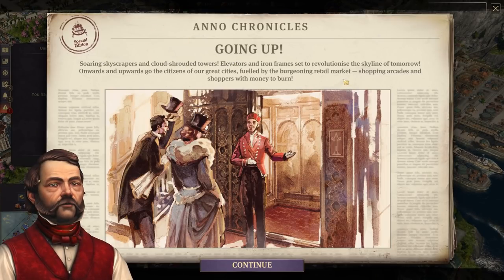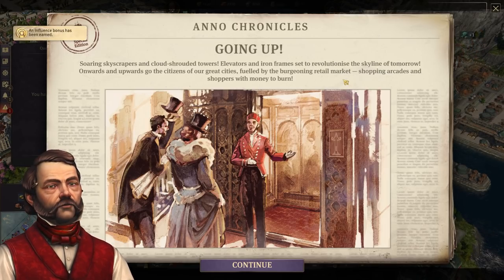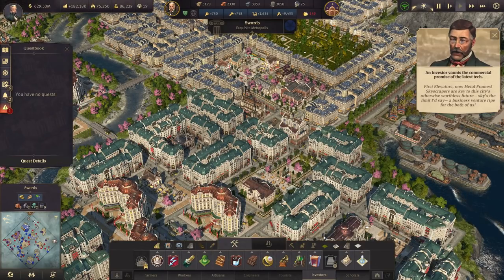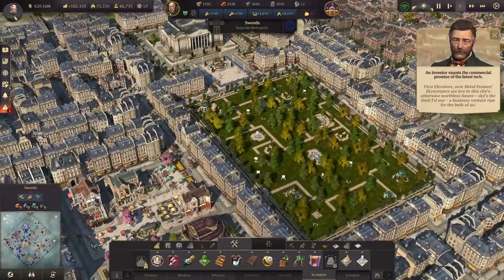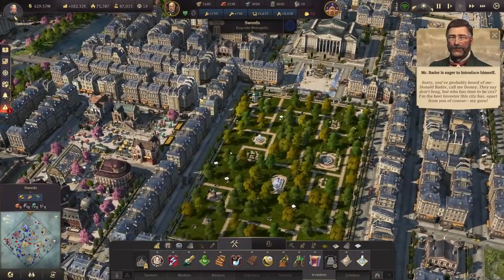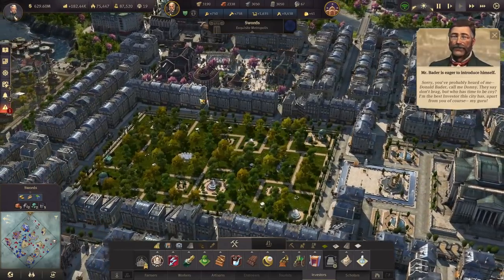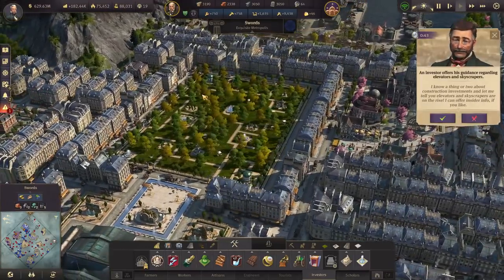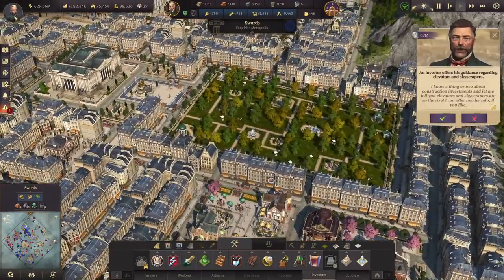Captain of Industry. Soaring skyscrapers and cloud-shrouded towers, elevators and iron frames set to revolutionize the skyline of tomorrow. Onwards and upwards go the citizens of our great cities. Fueled by the burgeoning retail market, shopping arcades, and shoppers with money to burn. We meet a new character — Donald Bader, or Donnie — who introduces himself as the best investor in the city. He offers insider info on elevators and skyscrapers being on the rise.